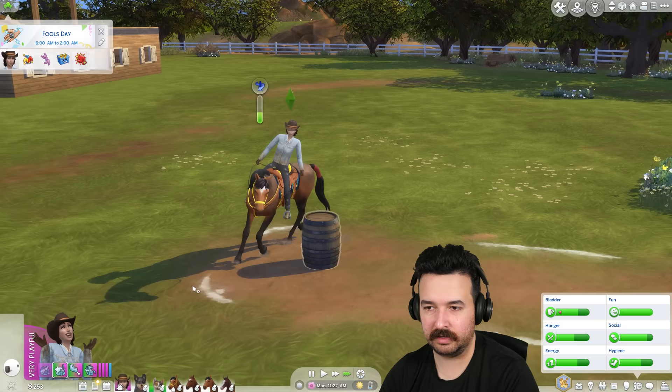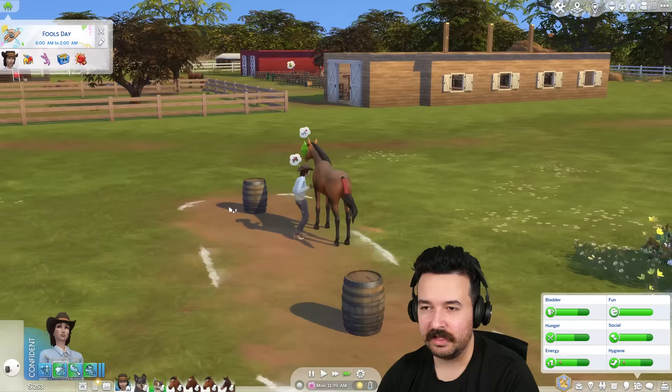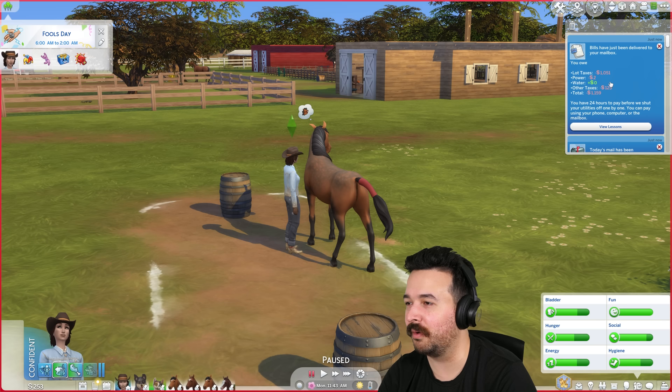Why'd we stop? Okay, when I cancelled it we start going again. Let me call over the dog and the cat otherwise they're going to get annoyed and run away. Why did I move to the new ranch on Monday? What are the bills going to be? 1159 — hey, not too bad but not great. How much of that is power and water? Water zero, power two — so most of it is just the size of the lot and the stuff we have.